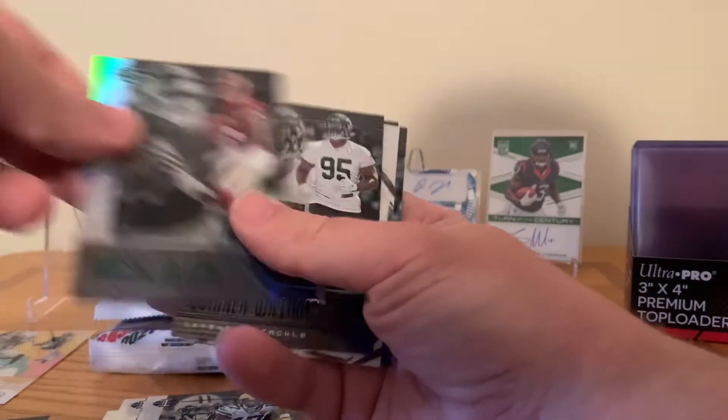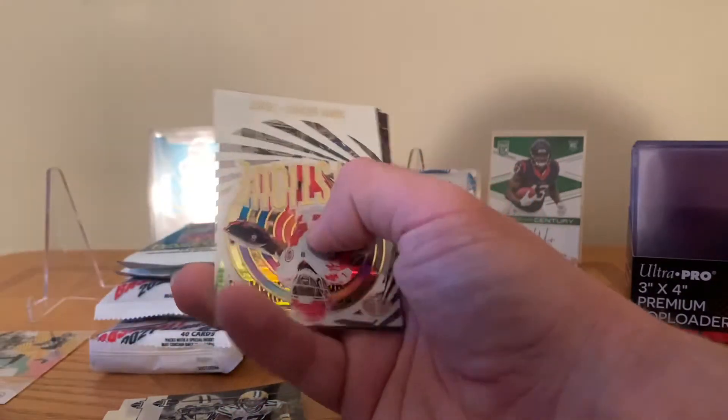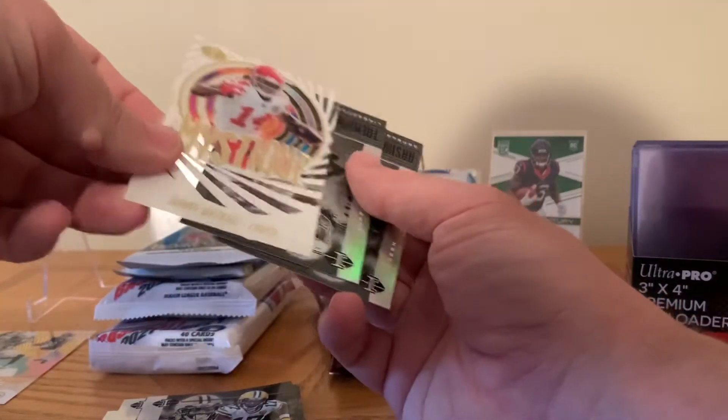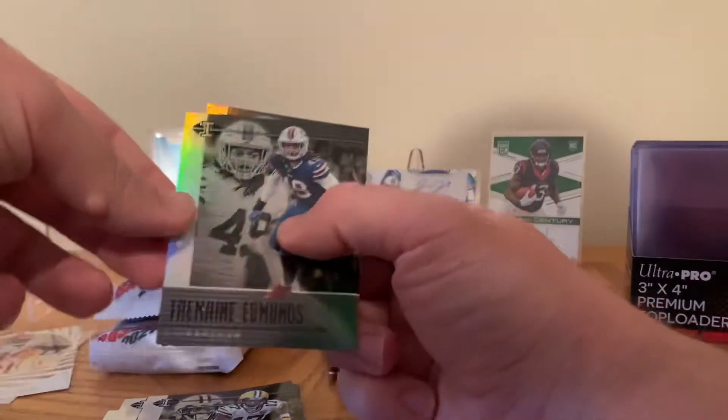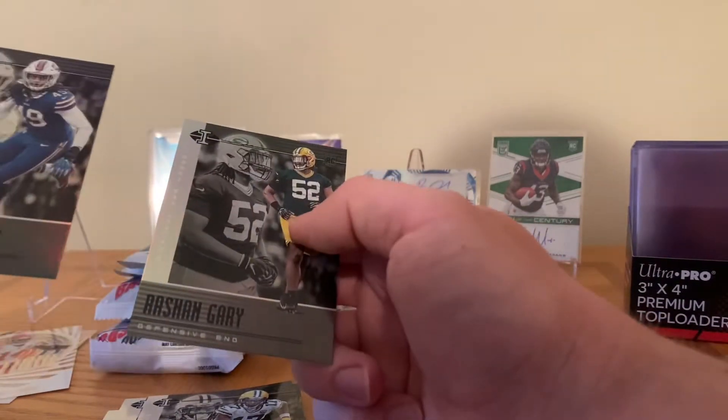We've got a Dwayne Haskins rookie card, a Quentin Williams rookie card — actually in a little box so far. A Mystique Sammy Watkins — not numbered but I like that card. We've got a Tremaine Edwards and a Rashan Gary rookie card.